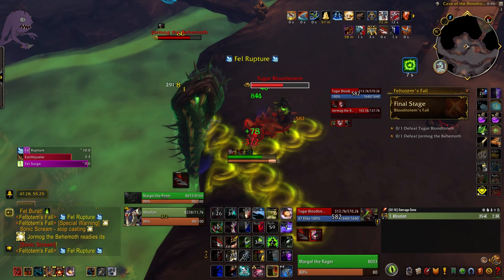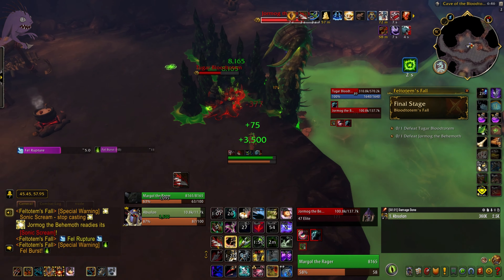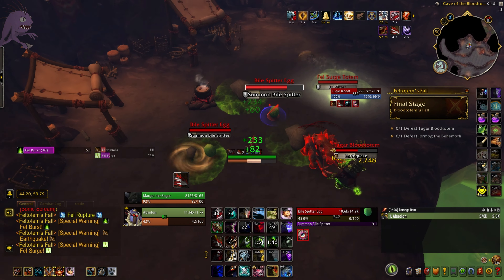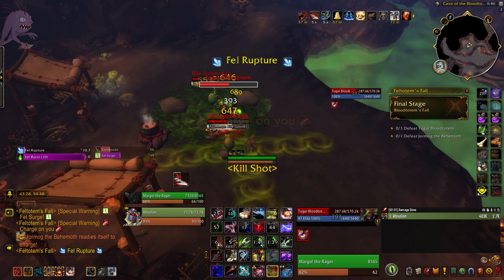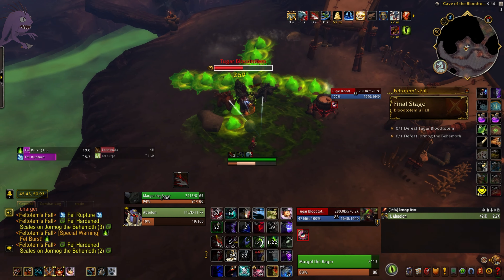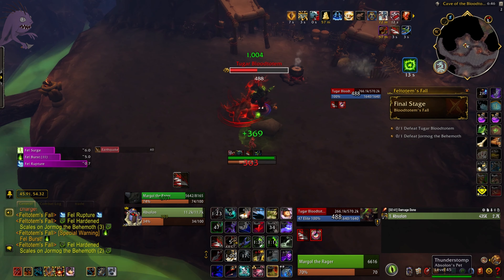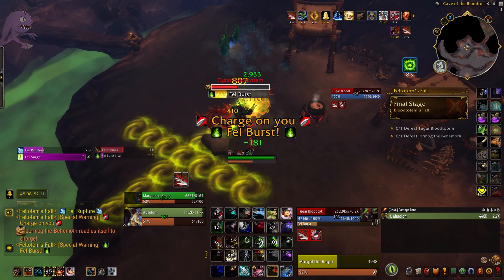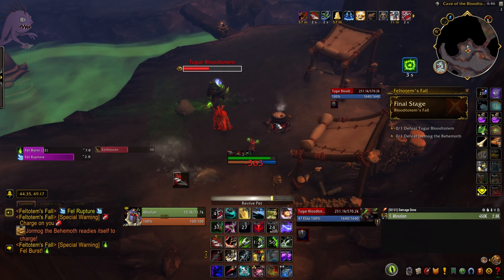Jormug is now at 4 scales, which means we can start doing some chip damage to him — he's still taking 40% less damage, but that's okay. The whole key to this fight is bringing down Tugar and Jormug as close together as we can, because when one dies the other enrages. As Beast Mastery hunter, try to bring Tugar down first, because if Tugar is enraged he absolutely chews through your pets so fast and then comes after you.